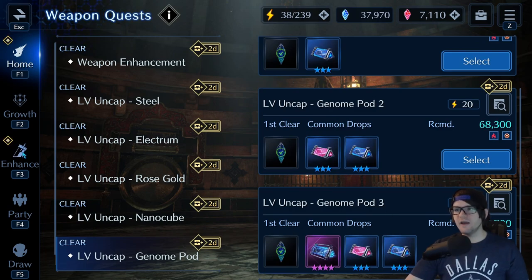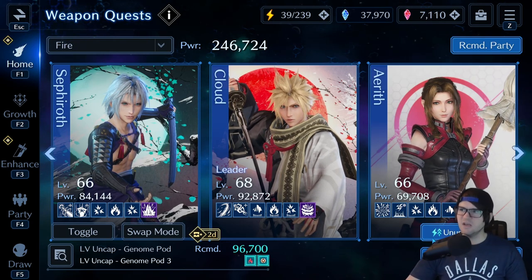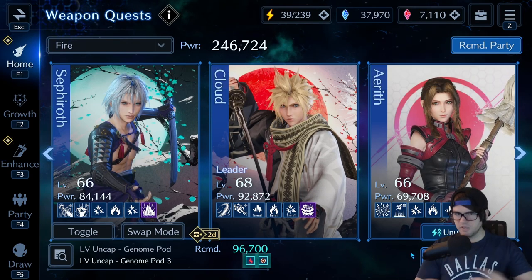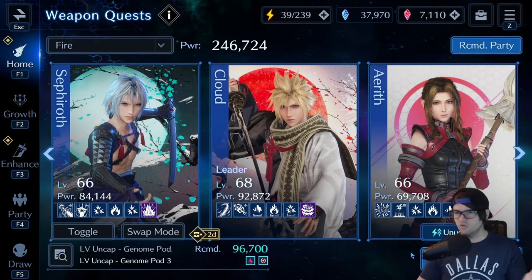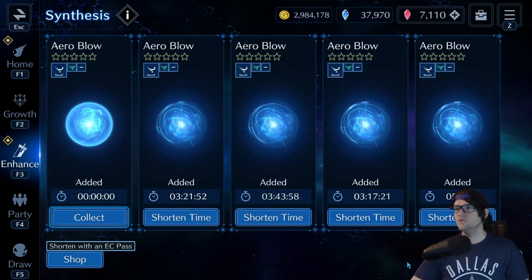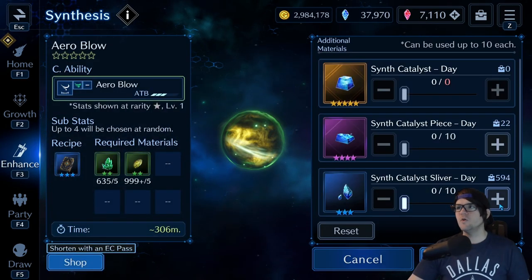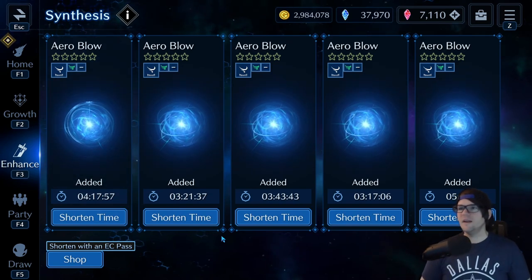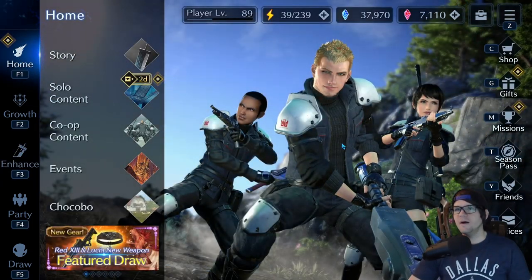Quick recap on cactuar farming: go into a fight at 3x — if no cactuar by the boss, retire. Do a 1x clear, then retry at 3x. Repeat until a cactuar appears. I've done this since day one. It's the most efficient way to grind for any materials in this game. Not everyone has time for it, but if you do — especially as a free-to-play player — this is what you want to focus on.